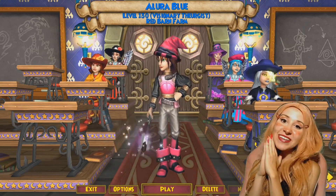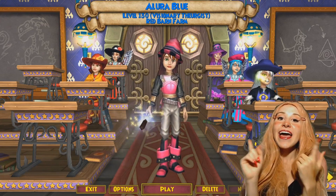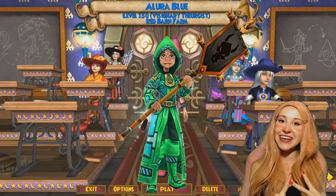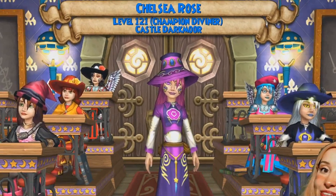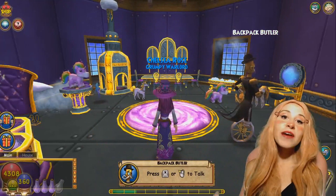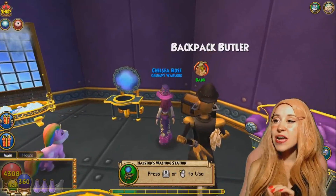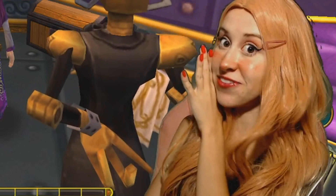I'm super excited for today's video. As you can see by the title, we are going to be trying a Storm Jade strategy, which makes no sense, but that's why it's funny. So here is my storm wizard. Her name is Chelsea Rose and she's not the best at PvP. Most of the time I run just a normal crit damage setup, which is pretty usual for a storm wizard, but today we're trying something different.